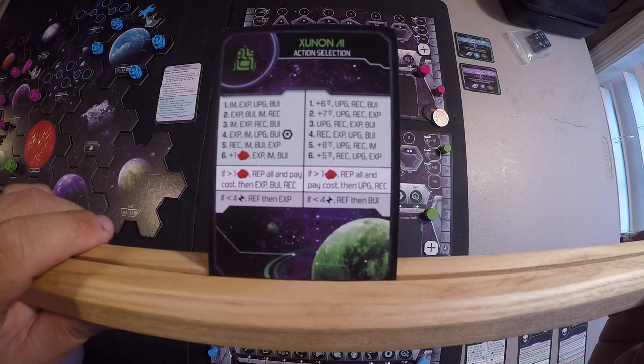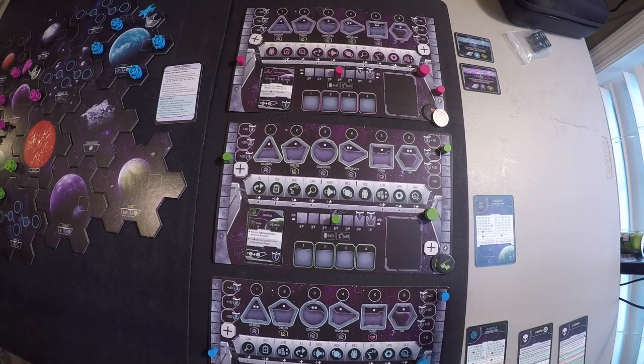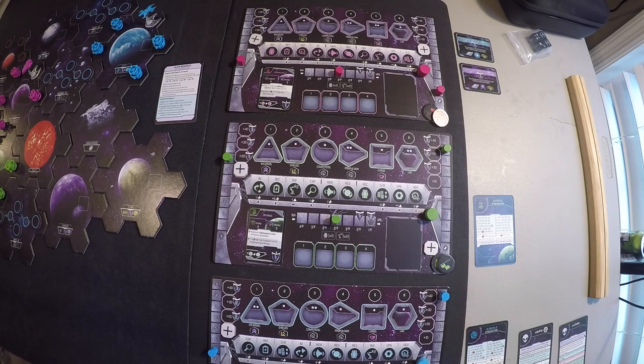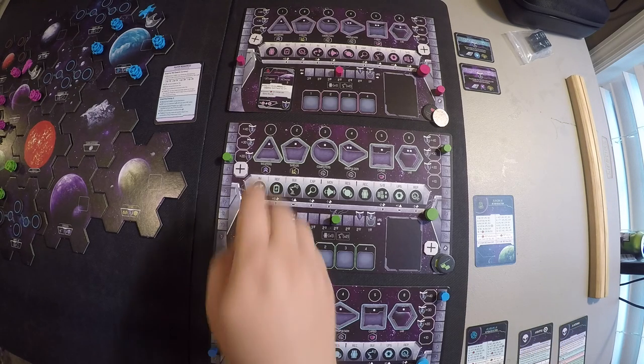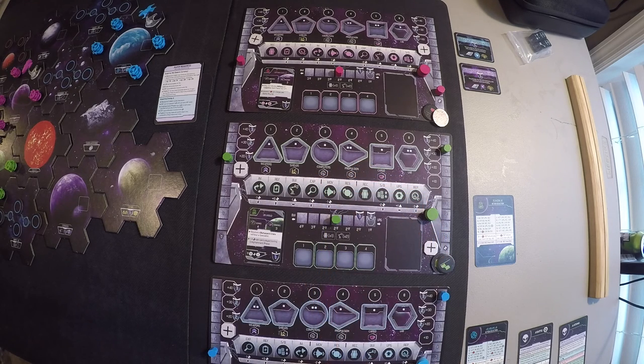On the AI cards you can see there are two columns. Depending on whether I take actions from the left column or right column on my player mat, that determines which column I use for the AI's actions. There's a bar showing that resolving a crisis is in the center — same on everybody's mat — while the other actions are in different orders. That's the player mat. Let's take a look at the galactic depot and Tau Ceti exchange, then start the first round.